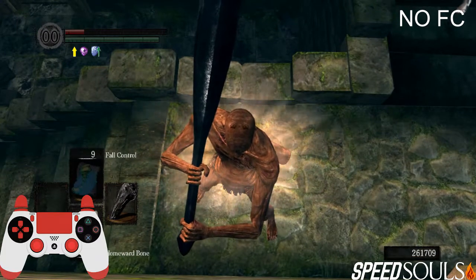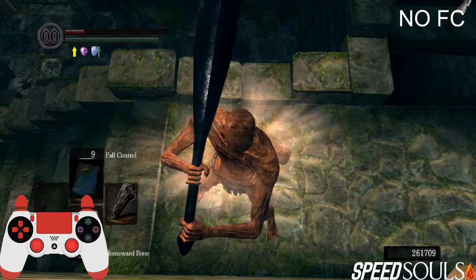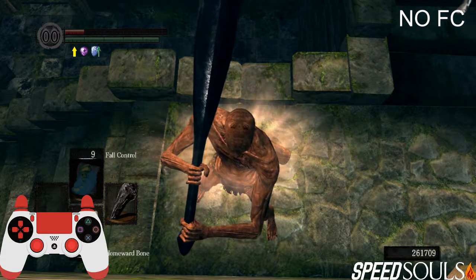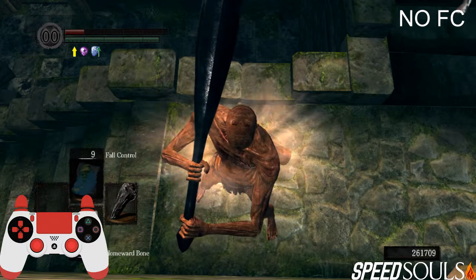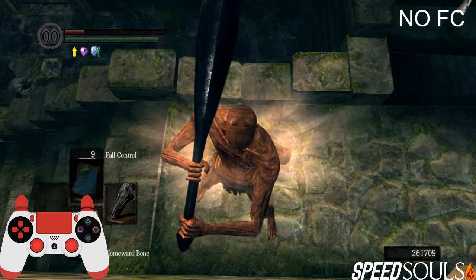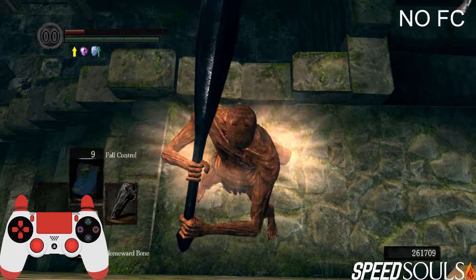The way you do it without fall control is you equip your DT or BKGS and two-hand it. You wanna make sure the weapon is move-swapped, otherwise the skip will not work. Then you wanna plunge the edge as I have shown you before, and that will allow you to roll mid-air and iframe the fall damage from the fall itself. You wanna delay the roll as much as possible, otherwise the iframes are gonna run out and you're gonna still take the fall damage.